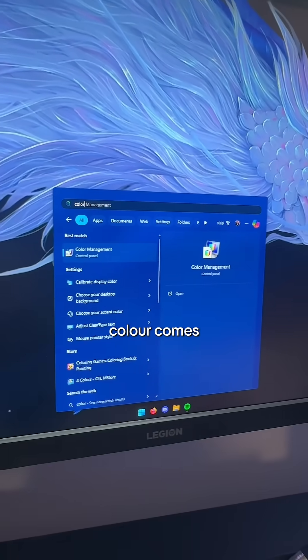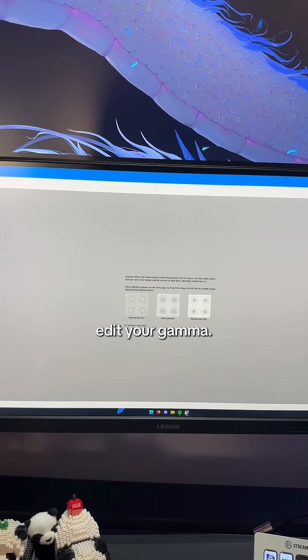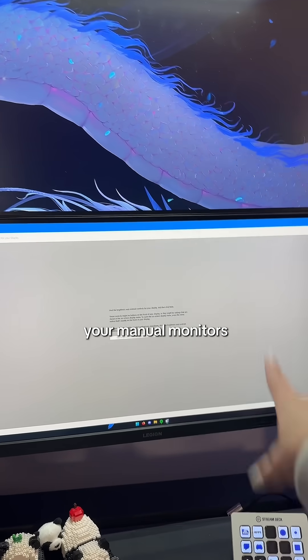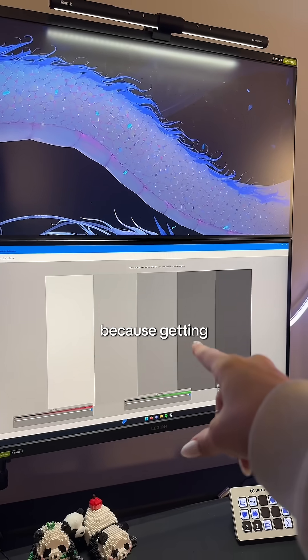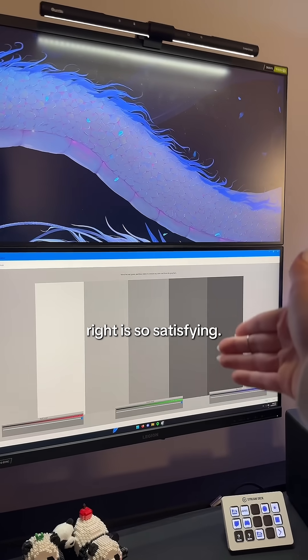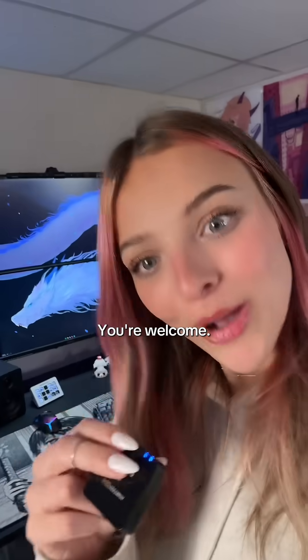This is where the Calibrate Display Color comes in to help. You essentially just want to go through each step within this — it'll ask you to edit your gamma, then it will ask you to adjust your monitor's brightness and contrast. This is my favorite setting because getting those colors just right is so satisfying. And just like that, your monitor in just a few minutes will look normal. You're welcome.